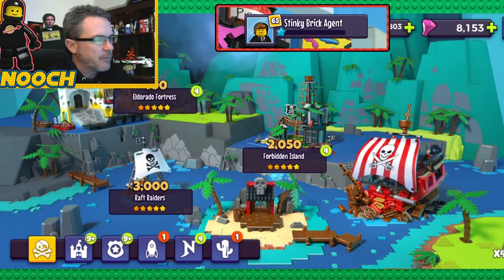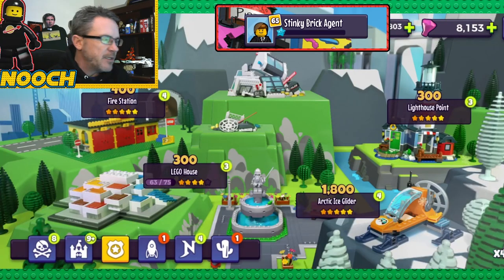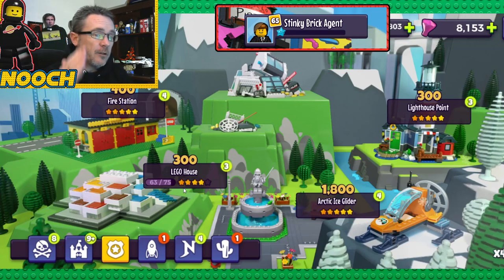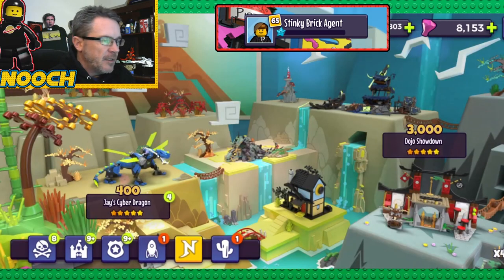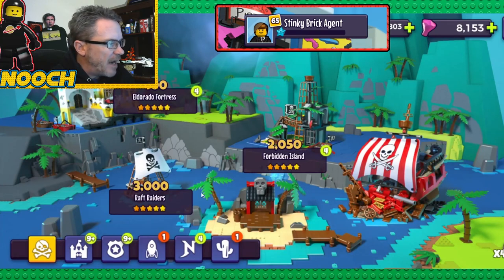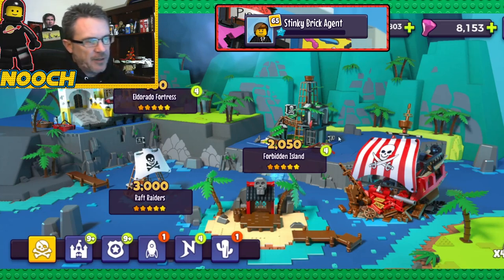He's got Eldorado — all the pirate sets are maxed out, and you can see he's got some set abilities saved up. One thing I know Brickteni's doing is working on the Lego House. They're going to rework it with the new Update 9 collectibles launch at the end of the month, and he started farming that. The Alpha Centauri Outpost is at low star because that's only in the Quincy Brick Pace event. The Dojo is maxed out. He maxed out Raft Raiders but not Forbidden Island — though if he's got the first ability and the last ability for Forbidden Island maxed out, that's all you need.